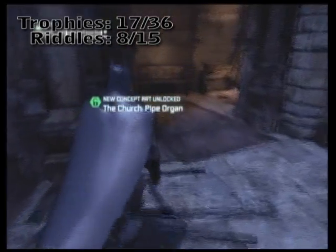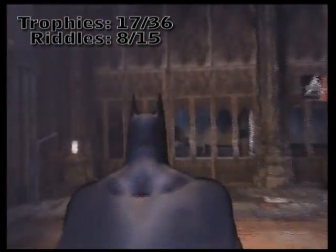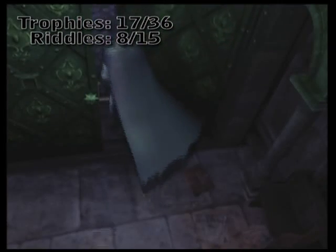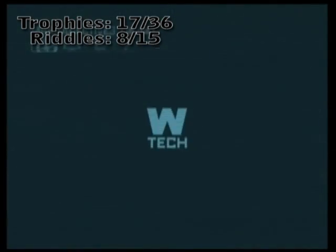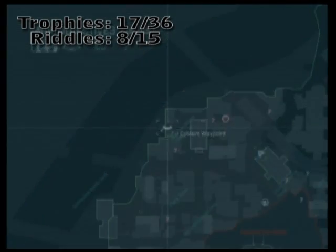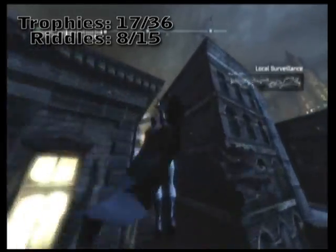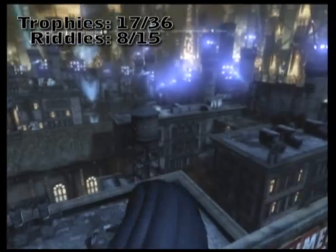That's actually it for the church inside. We're pretty much almost halfway through the total number of trophies and riddles for the entire area. Here's the part where I remember that I skipped over that turret area, so we're just going to zip back over. On the minimap it seems like it's rather far away, but as you can see per the beacon, when you glide over it's really not that far.